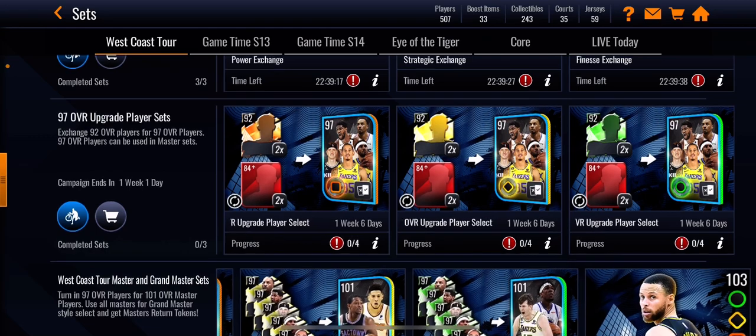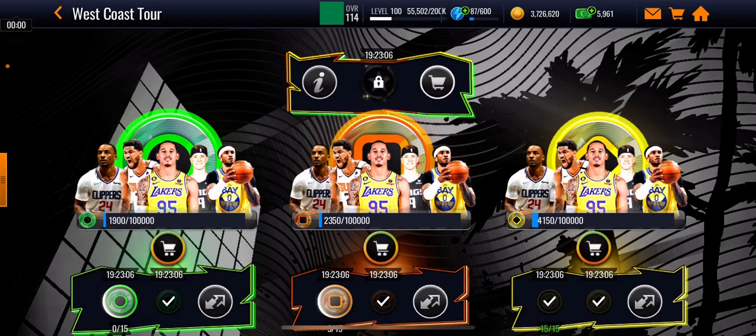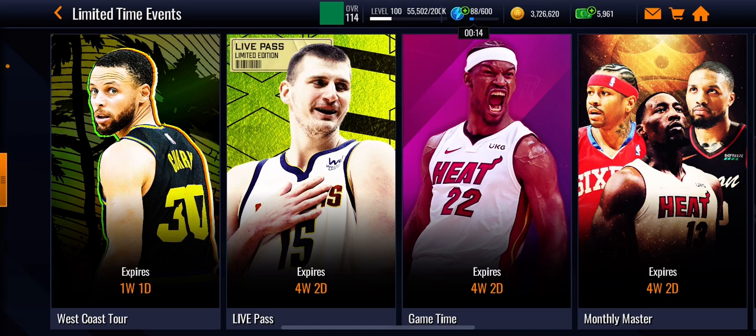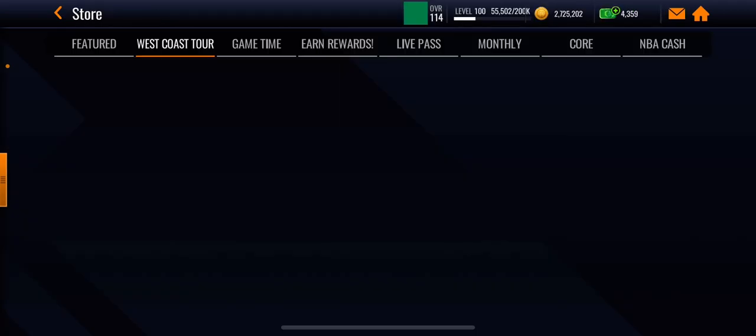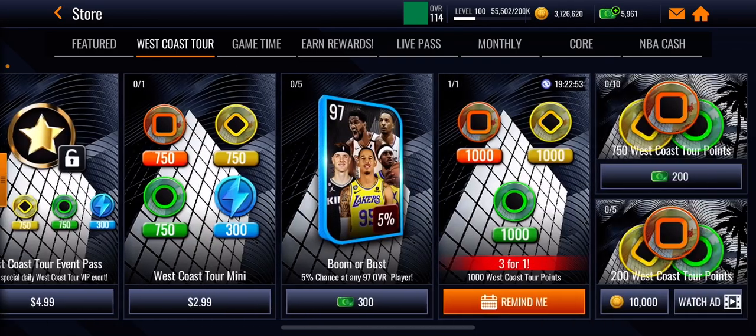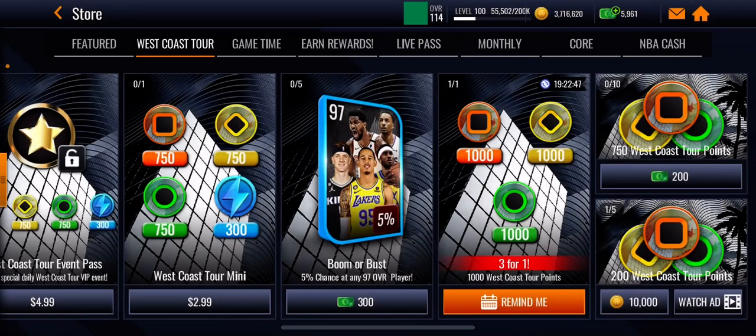I'm pretty sure you guys have played this type of promo format before. Stephen Curry is free because this promo is nine days long including today, so you guys can definitely get him. Also go to the store and go to the West Coast store — buy these items, 200 West Coast store points each. I'm going to buy them right now.